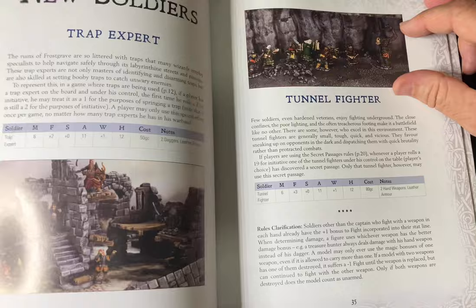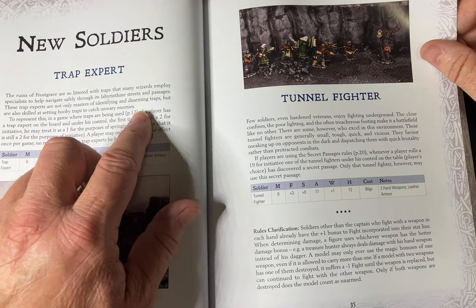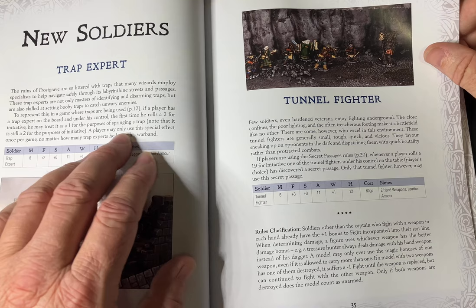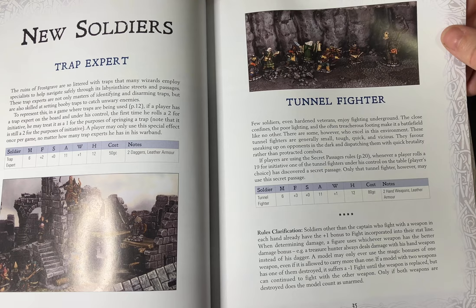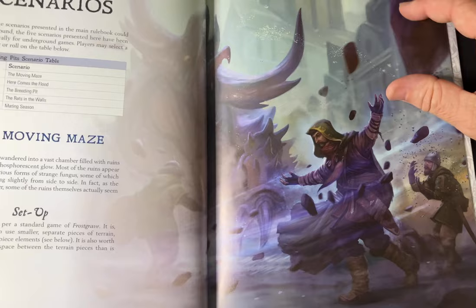The new soldiers are the trap expert and the tunnel fighter. Trap experts have two daggers and leather armour, and they have the ability to disarm traps, make traps, or set booby traps to catch enemies unaware. The first time a player rolls a two for initiative, the trap expert may treat it as a one for the purpose of springing a trap — though it's still counted as a two for initiative. The player may only use this special effect once regardless of how many trap experts are in the band. The Tunnel Fighter is a hardened veteran that enjoys fighting underground. They get plus three to fight, fight with two weapons, and wear heavy armour.